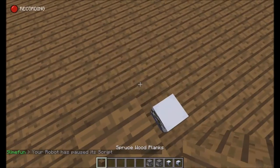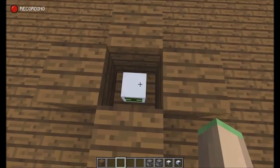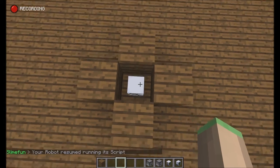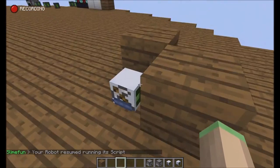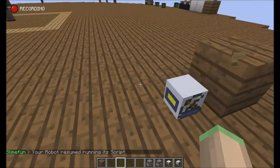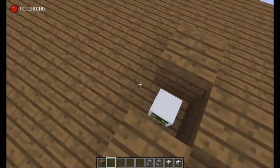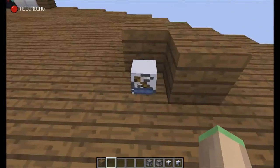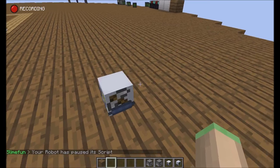He will be spinning around and keep digging. If I start the script you can see he dug this block, he dug this block, and he keeps turning left. If I place these blocks right here you will see that he keeps digging until I stop it.